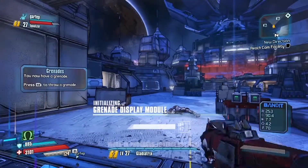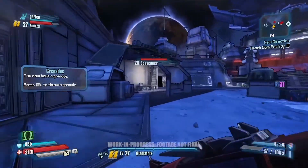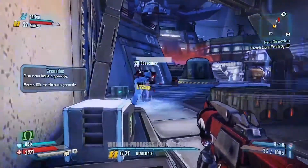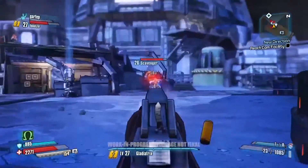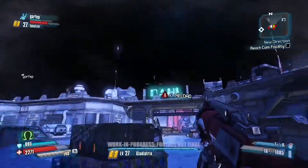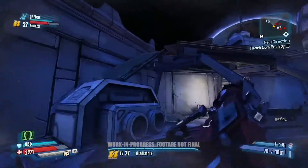Let's go ahead and show off the cryo gun we showed a little bit earlier but didn't really get to see it in action. Let's go and freeze some enemies. We've actually built this procedural system so you can freeze any enemy like that, and once you get their health down to a certain threshold you can shatter them. It's not an instant win button because you do need to get their health down low, but when you manage to do it it's really satisfying and it's different every single time.